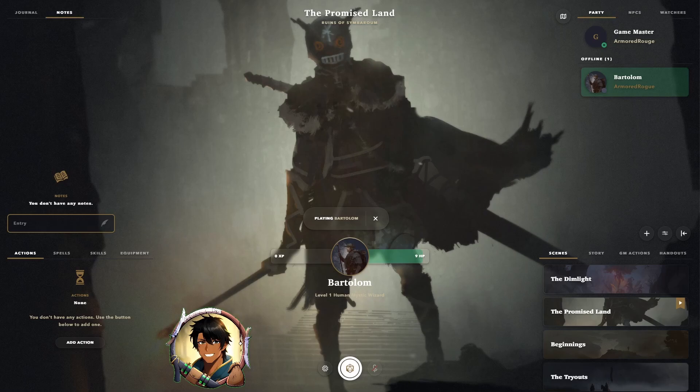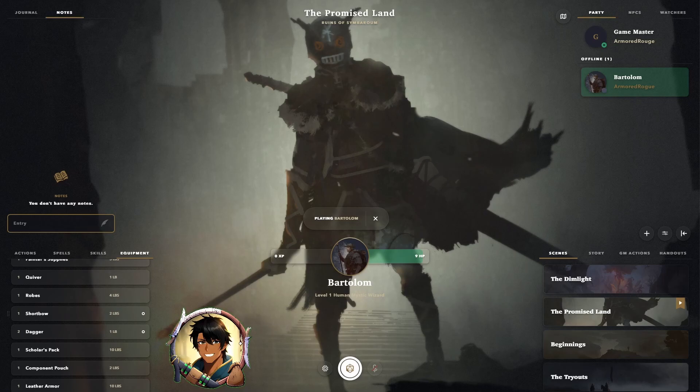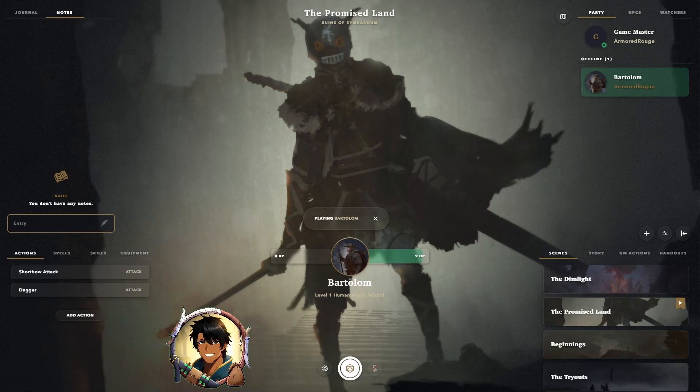We don't currently have any actions for this character, which means we can't roll any attacks. In the Alchemy RPG 5e system, actions are currently tied to our equipment rather than the characters themselves. By going to the Equipment tab, we can scroll down and make sure that the items are properly equipped so that the actions are available within our action bar. As we equip them, you can see that new actions become available. And when we go back to the Actions tab, Shortbow Attack and Dagger Attack are there.